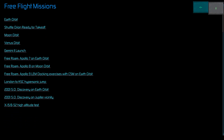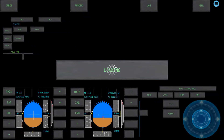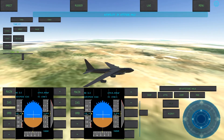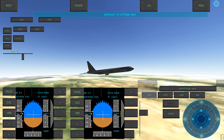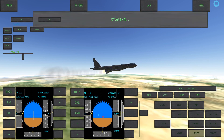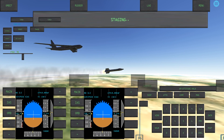Here are some other vehicle options: Discovery from 2001, the X-15. We can fly the X-15 — it takes a few seconds to load, but there I am strapped beneath the wing of a B-52. Time to go all Scott Crossfield here — stage, drop, throttle up, and that's us flying away.